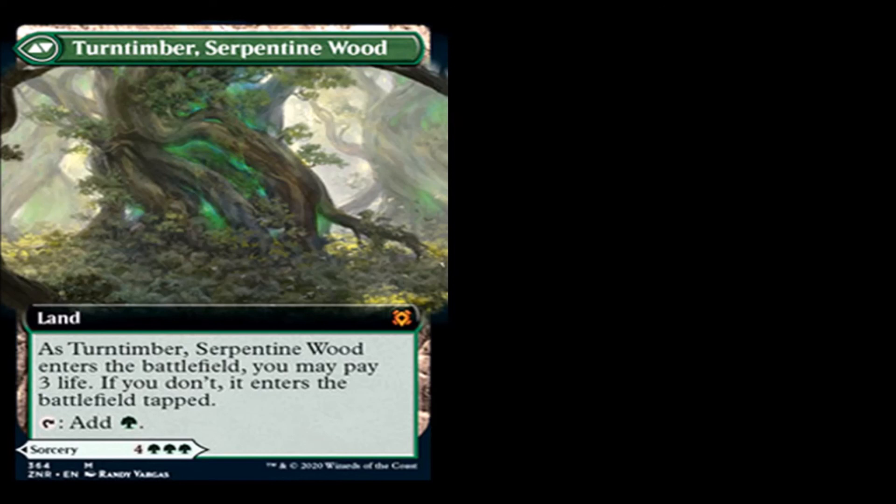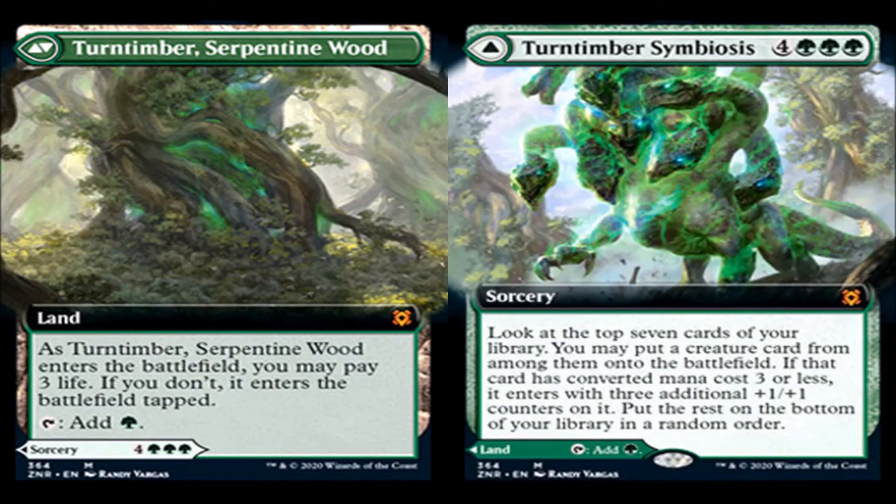Turntimber Symbiosis: four generic and three green mana for a sorcery, mythic rare. Look at the top seven cards of your library, you may put a creature card from among them onto the battlefield. If that card has converted mana cost three or less, it enters with three additional +1/+1 counters on it. Put the rest on the bottom of your library in random order. The land side, Turntimber, can enter untapped if you pay three life. I'm having an issue with these mythic rare double-sided cards — the land sides kind of hurt, because having to pay three life for an untapped land is terrible. And on the other side you have a seven-mana tutor that's kind of limited. I just don't like it.